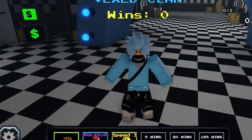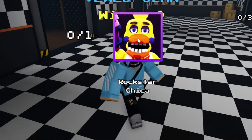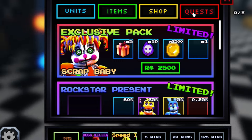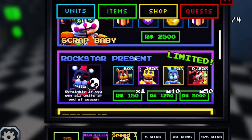Those codes will give you Exclusive Pack 5 — if you go to my inventory right now guys, you will get an Exclusive Pack 5 as you can see. And we got Rockstar Chica which is pretty cool. Go ahead and redeem those codes and you'll get a free pack, which is pretty sick, not gonna lie.